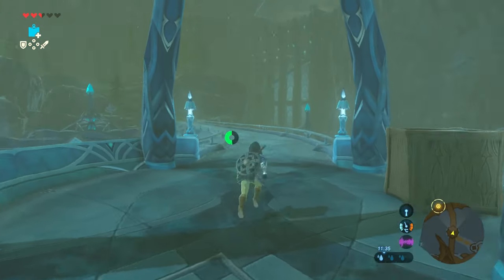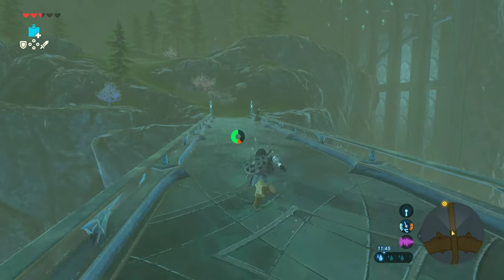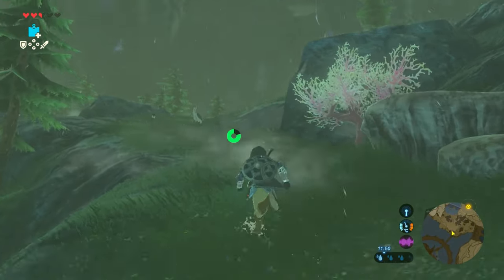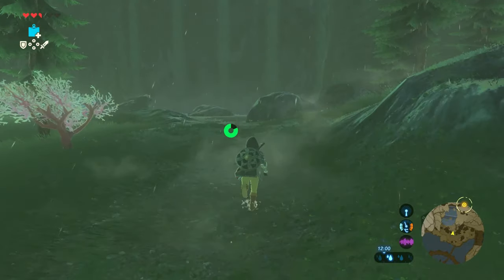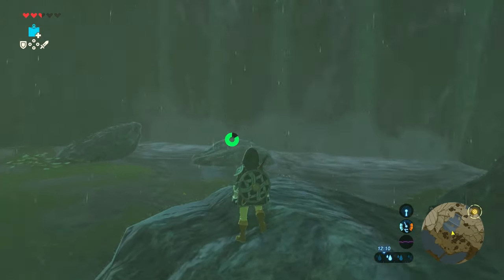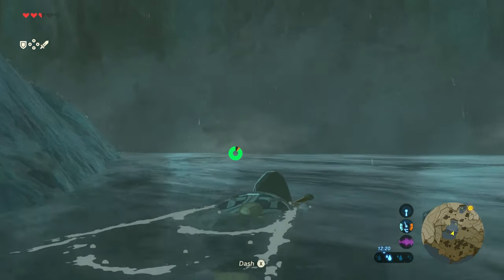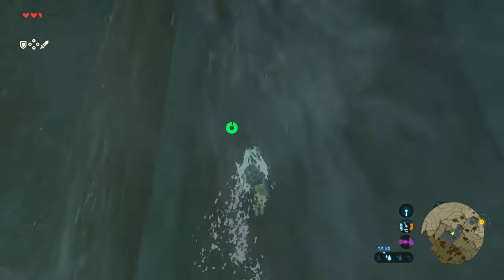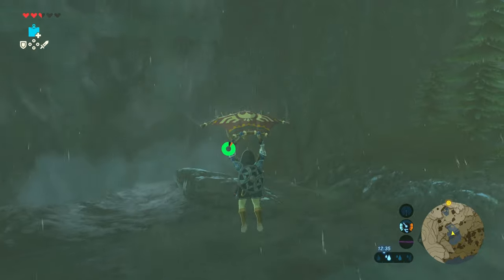Once you've got the shock arrows you'll be able to take on the first of your Divine Beasts, which is a seminal moment in the game. There's a big waterfall up ahead so we're just going to head up there and keep our stamina for the actual swim up. You swim upwards by pressing A — that's as simple as it is to climb these waterfalls. At the top you'll bring out the paraglider to get yourself as close again as possible.